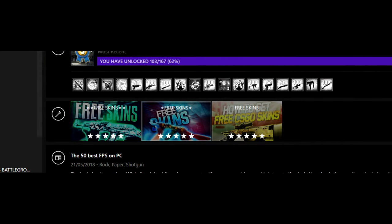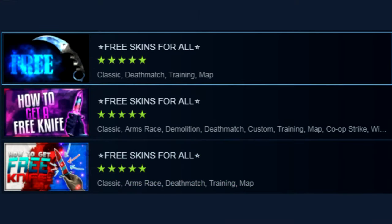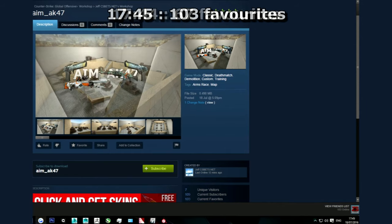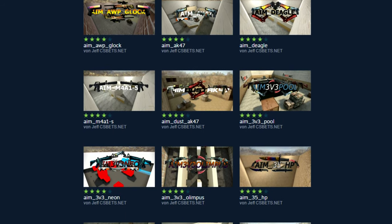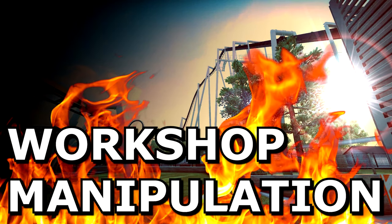For years the workshop has been spammed by submissions promising free skins and delivering free viruses. These would be upvoted by bot armies, which would downvote any actual content, so if you browsed the maps for CSGO you'd normally only see spam submissions. Valve would occasionally get around to deleting them, only for them to be reposted moments later. This was a major problem I even made a video about several years ago. Unfortunately nothing was done about it, and I've been regularly spammed by people thinking I somehow have the power to stop it. The sad thing about spam is that it exists because it works.